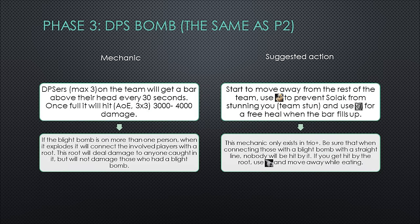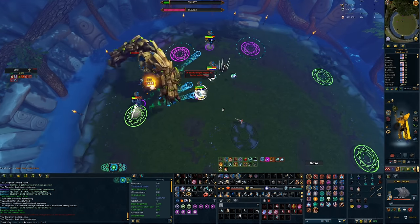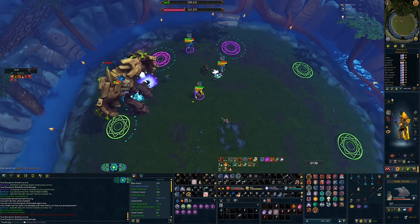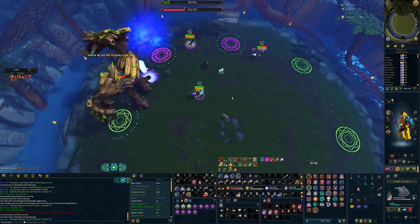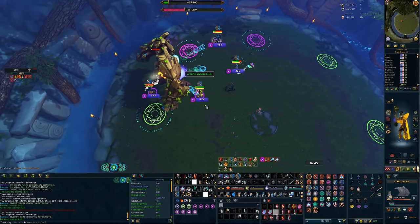The DPS bomb on phase three is the same as phase two but with one slight difference: it can happen as often as every 30 seconds throughout the entire phase and the team stun mechanic can happen at the same time. Because of this, if you get a bar above your head, use anticipate to prevent Solak from stunning you and then use resonance for your heal. Outside of using anticipate first, it's exactly identical to phase two.